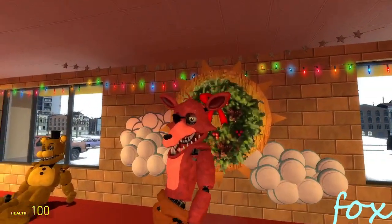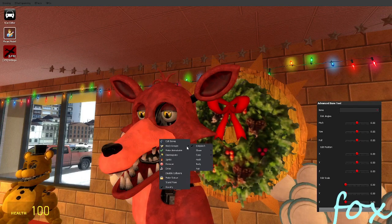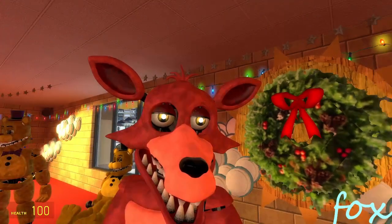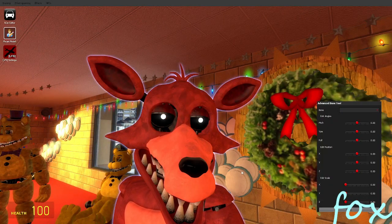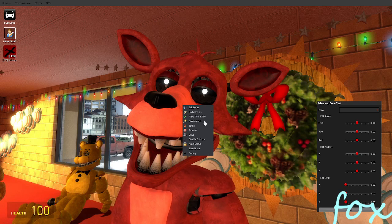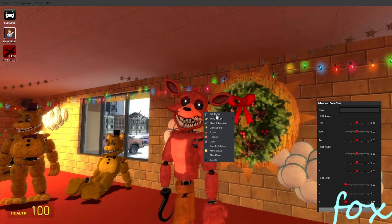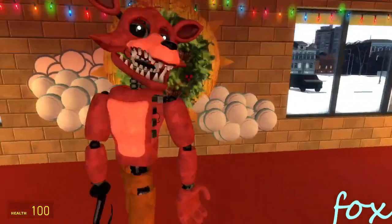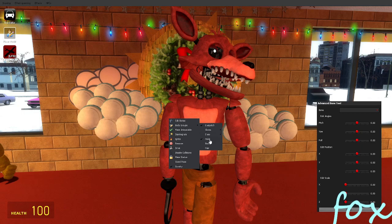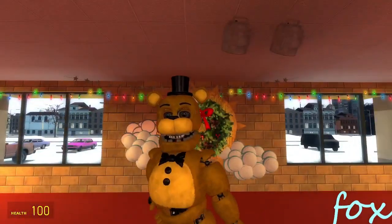Now we got Foxy. You can take away his eye patch, add some glow, make the glow bigger, change his eyes to the dark eyes, take them out, and you can also take away the hook and the size of the body, and you can take away the hair.